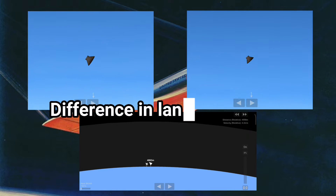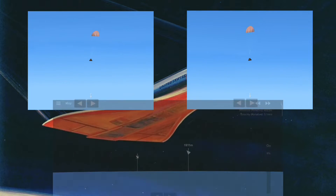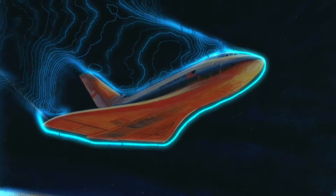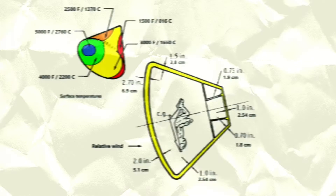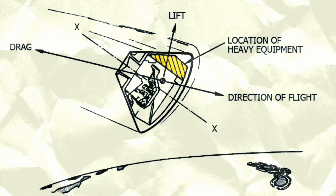When we have a lifting force, it may even leave the atmosphere again, but if it is calculated, it will stay in the thin layers of the atmosphere and reduce the height less. This makes the pressure and temperature lower, and the speed should be reduced gradually so that it does not hit the thick layers.